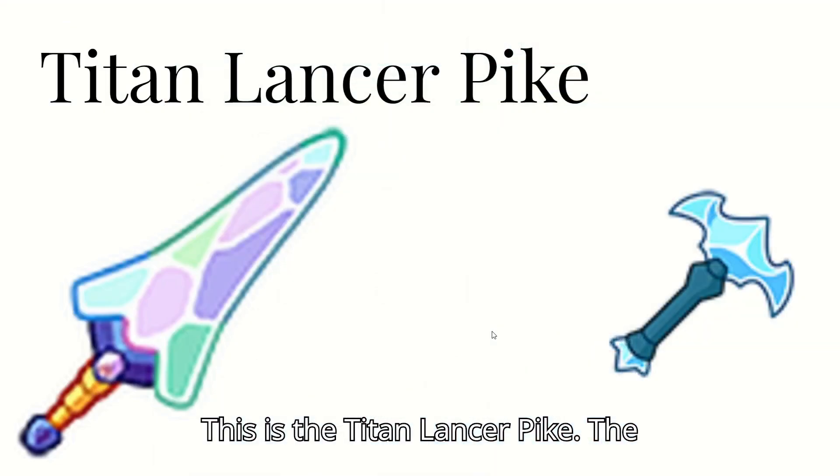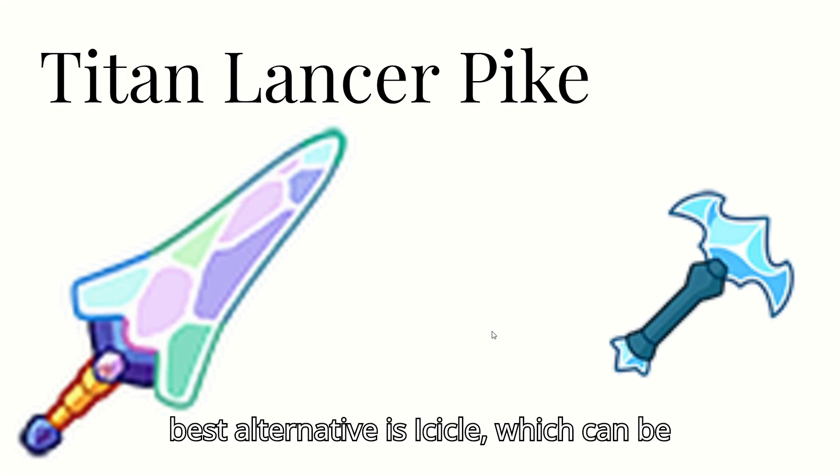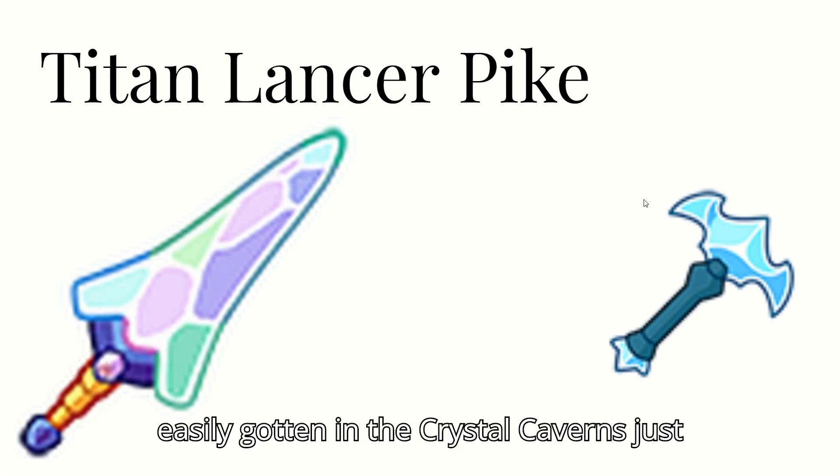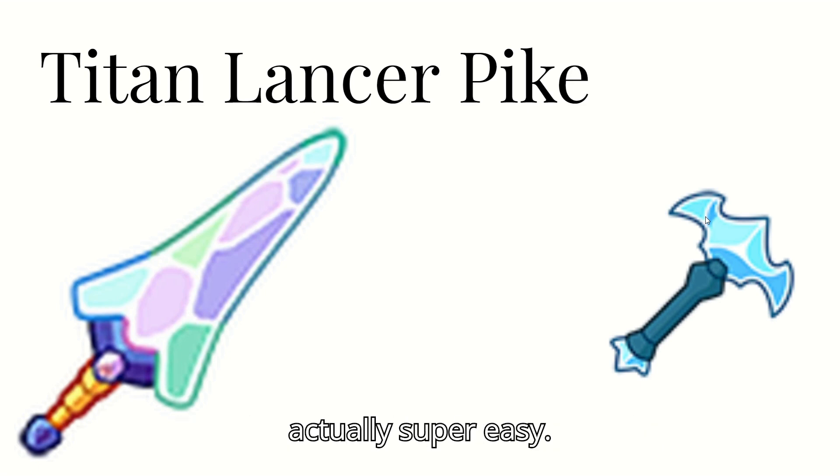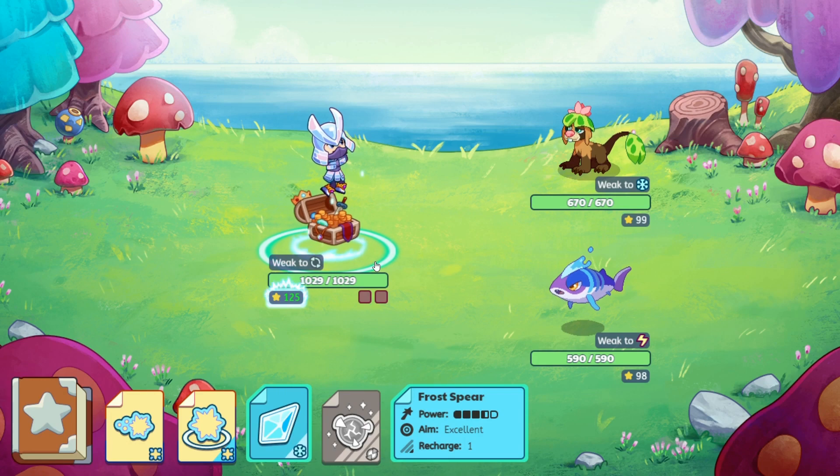This is the Titan Lancer Pike. The best alternative is the Icicle, which can be easily gotten in the Crystal Caverns just by beating a few of the bosses, which are actually supreme.